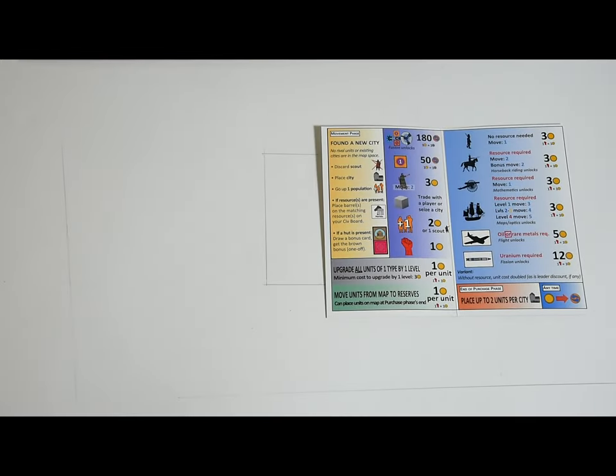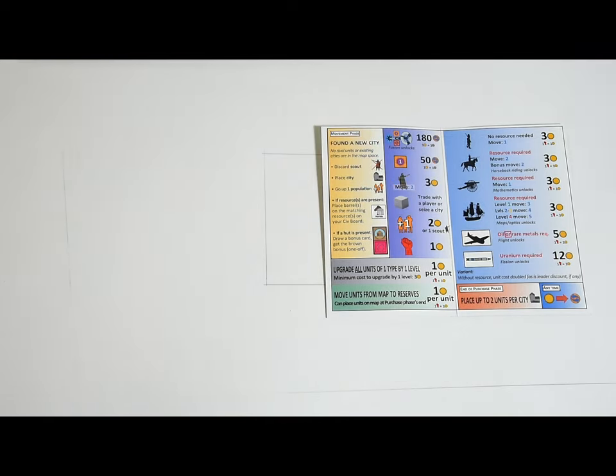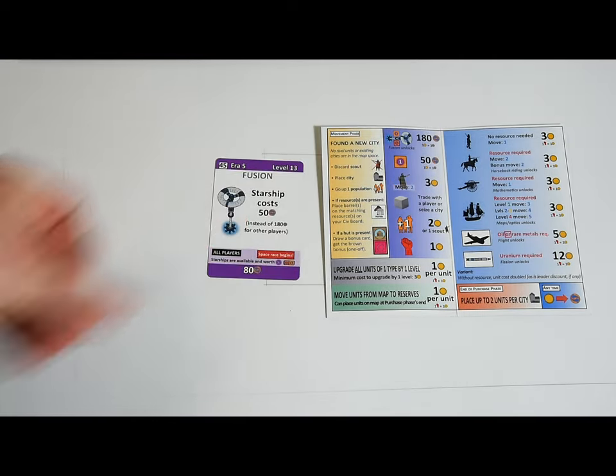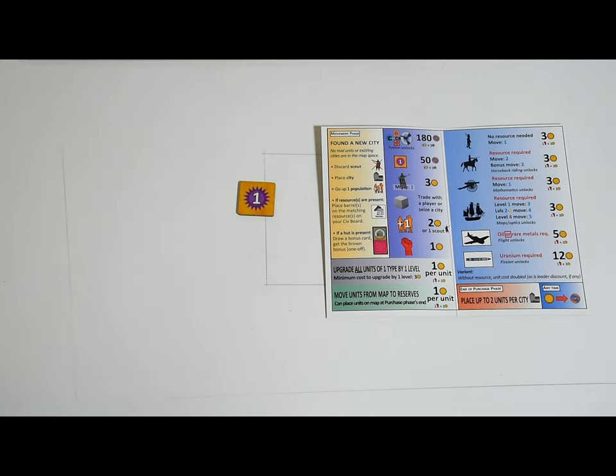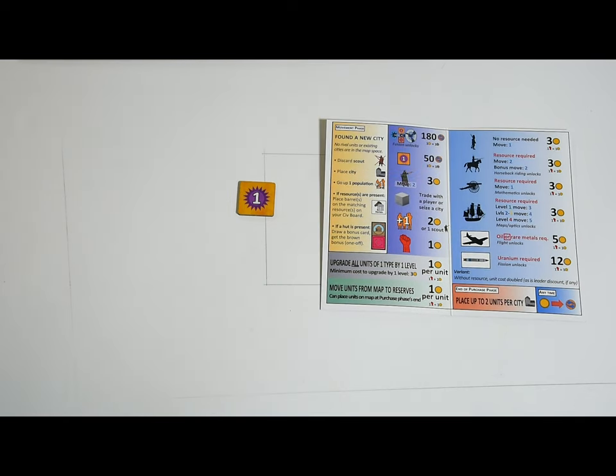For purchases, do a separate round for each type to make it feel faster. Start by seeing if any players want to purchase a starship — these are only available at the end of the game when fusion has been developed. Then see if any players want to purchase glory tokens, which are very expensive at 50 commerce.